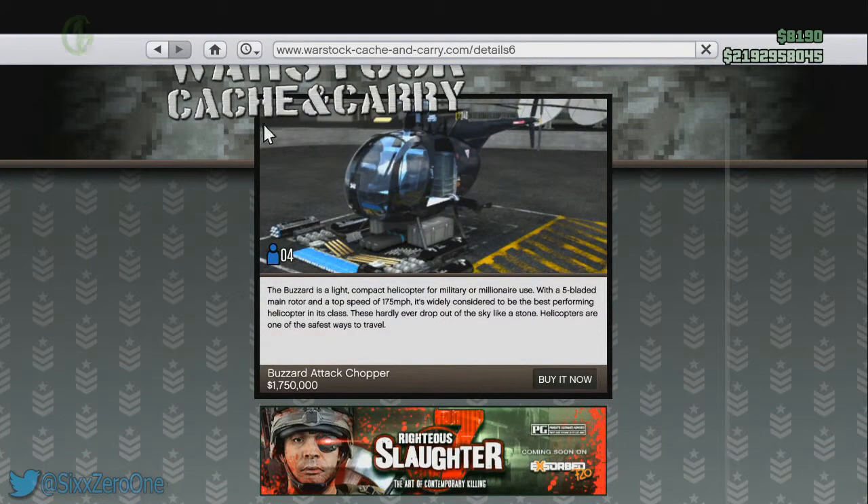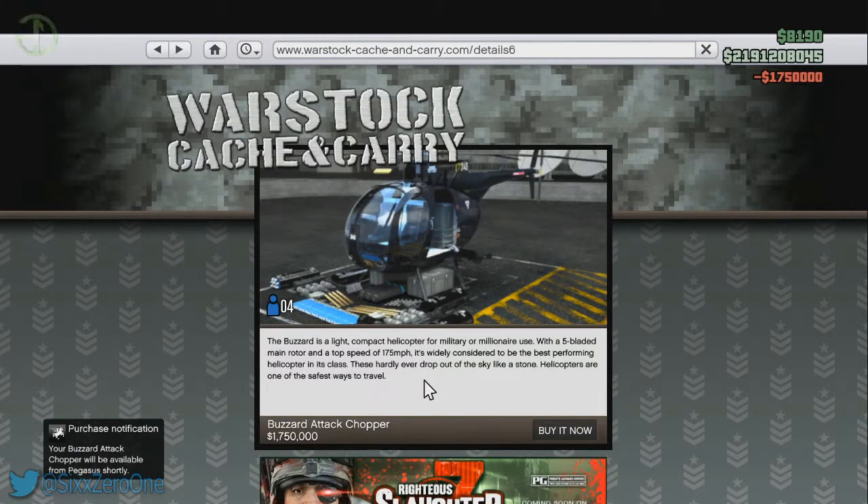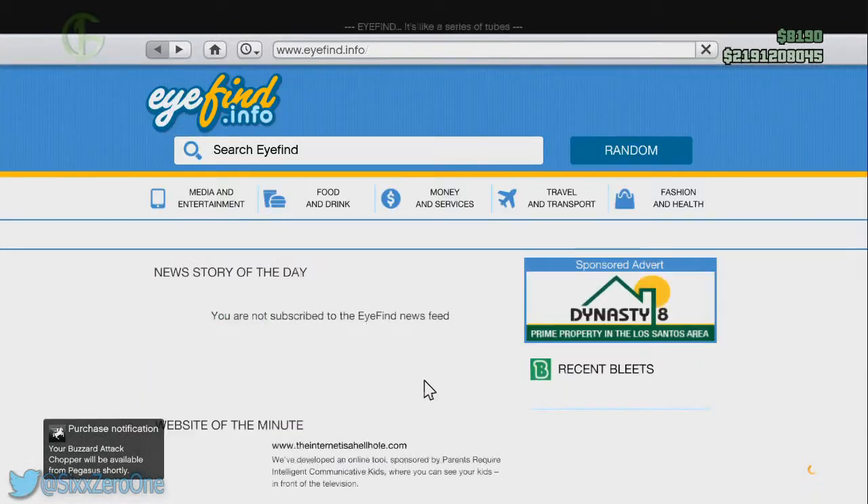Go down to 'Buy It Now' and it will say: 'Purchase notification — your Buzzard Attack Chopper is being delivered to package list shortly.' As you can see, I also have the tank.